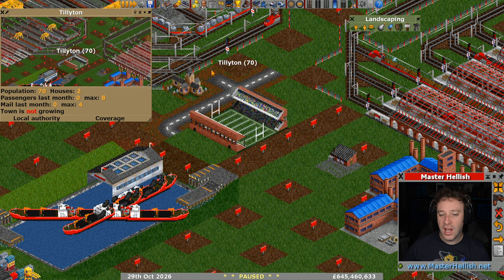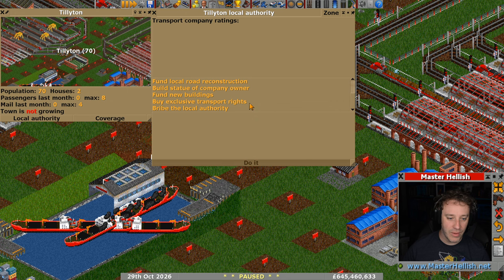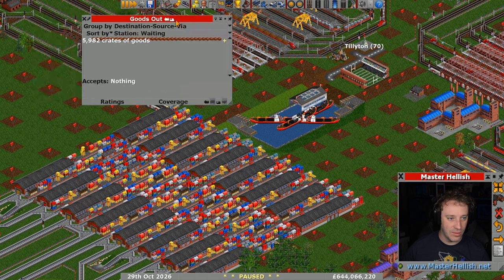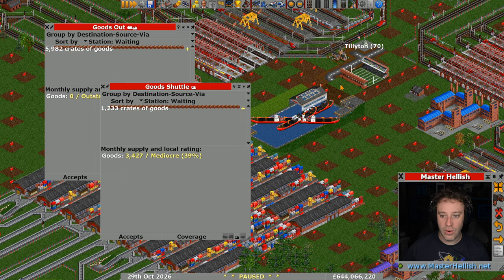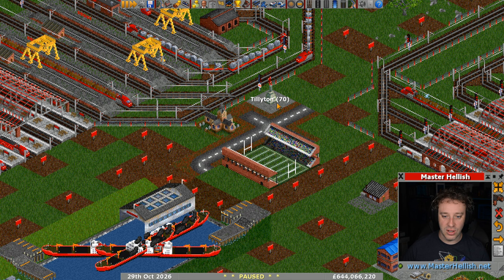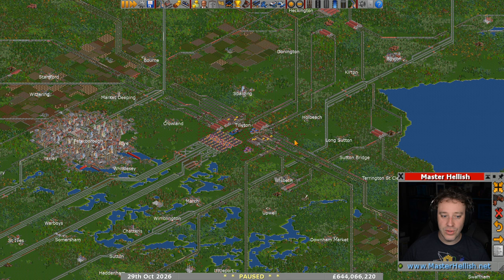So then what we do, we go straight in — apparently there are 70 people living here, despite the fact there are no houses. The town is also not growing. But what we'll do is go in and Build Statue of Company Owner. There we go. Hopefully that will affect the ratings now. The ratings here are 39% at the moment. It's going to be difficult to show how much that statue affects things around here because the harbour ratings are going up anyway — we've only just put it in and added the new boats. So now we've got a little town with a football stadium, a church, and a statue, and 70 people somehow live there — they probably all live in the basement of the football stadium. That's the first few jobs for today all done.